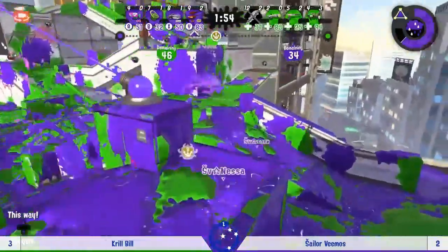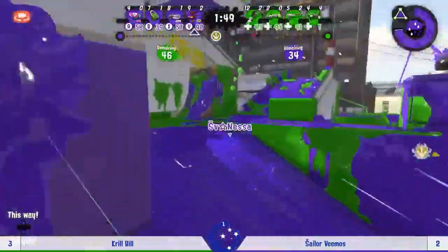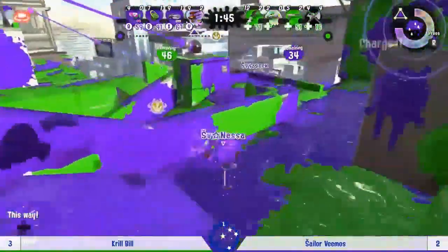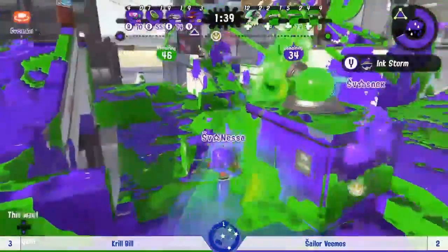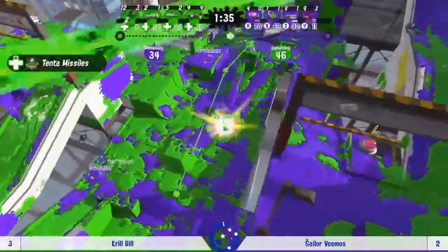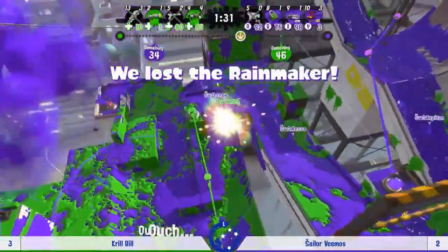At this point if I were in their shoes I'd be trying for another push. Krill Bill had proven quite fragile in defense until that last minute effort that prevented this from being a complete knockout. They've proven pretty confident on the attack themselves, so I think Sailor Vimos really want to be getting them on the back foot and dictating the terms of this match.